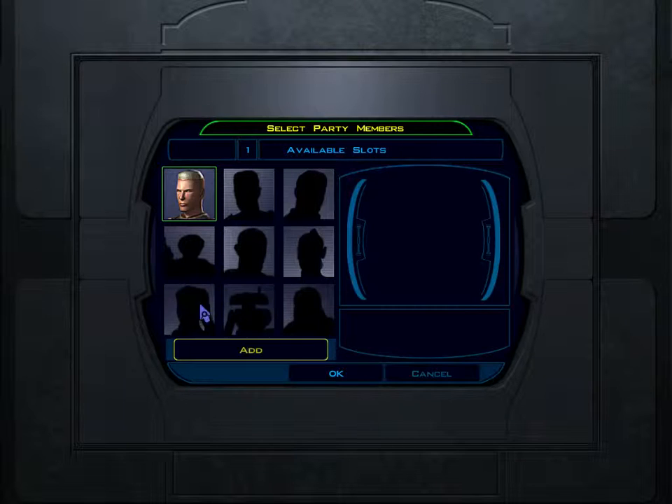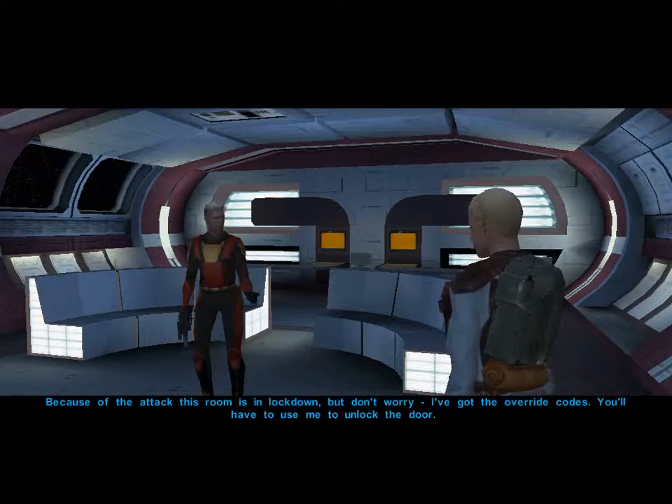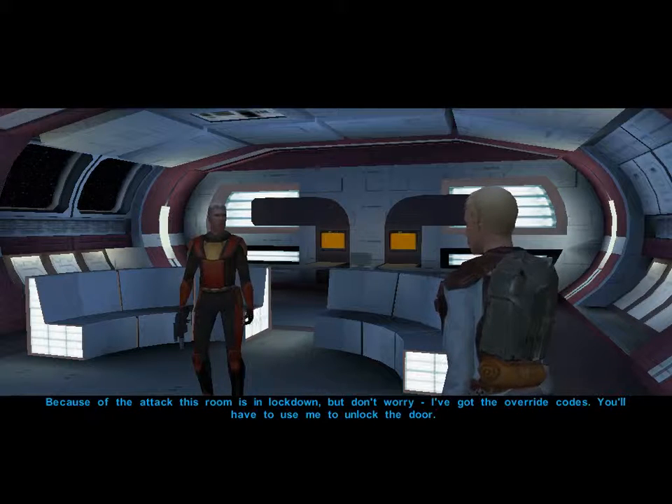We identify the party members: that's a droid, one of the two-pronged things, probably three humans, and one that's probably a Wookiee, and maybe one of the pure Siths. A character informs us the room is in lockdown but he has the override codes — we'll need to use him to unlock the door.